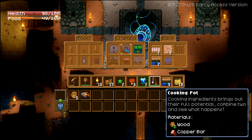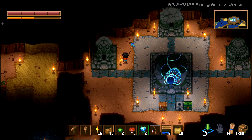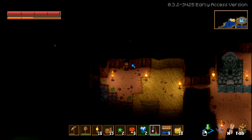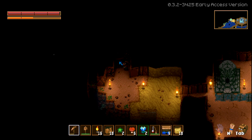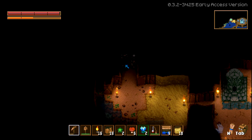I can make a cooking pot but I need copper, so let's go look for copper. Do the shinies I'm seeing signify ores? It looks like yes they do — so do shinies always signify ores?